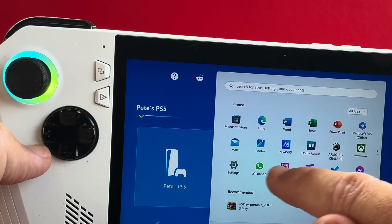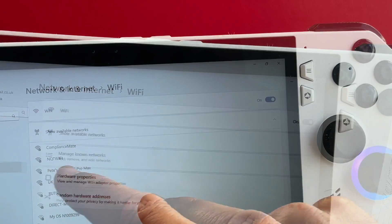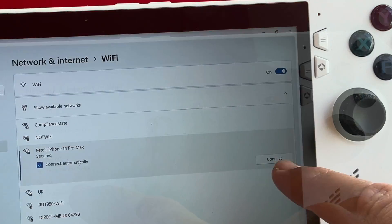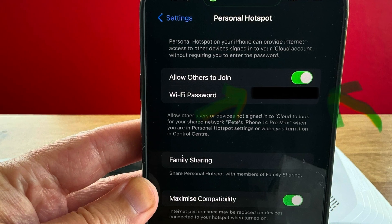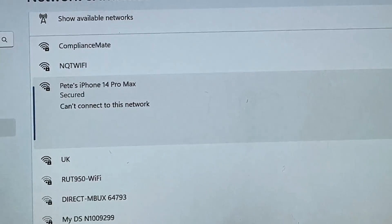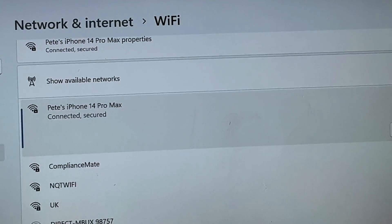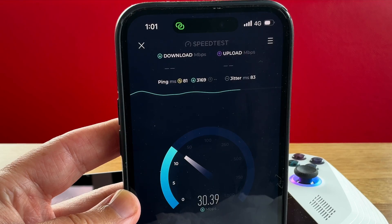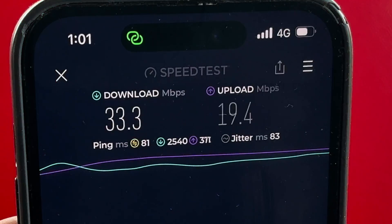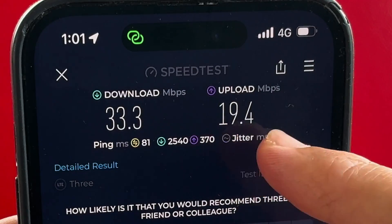For step three, let's connect to a 5G phone hotspot by heading into Settings, click the Not Connected status at the top, head into Wi-Fi, find whatever phone you're using — in my case an iPhone 14 Pro Max — and click on it. Enter the network security key, which is found in the Wi-Fi password section. It'll now start searching, and the first time it wouldn't connect for me, so I positioned my iPhone near the window for better coverage and it connected without any issues. I did a speed test on the iPhone and on my 4G signal I managed to achieve 33.3 download and 19.4 upload.